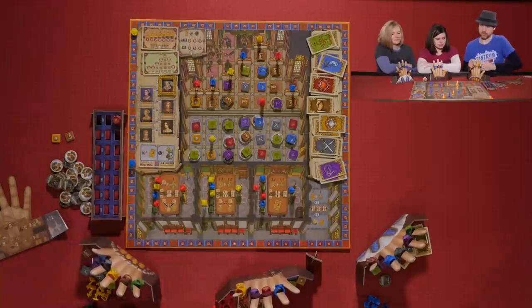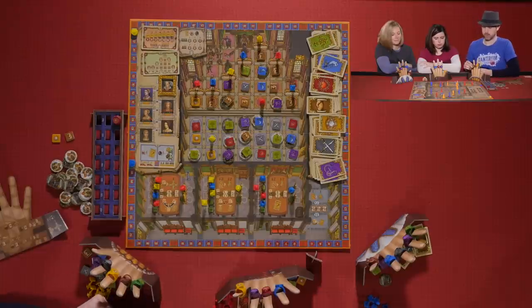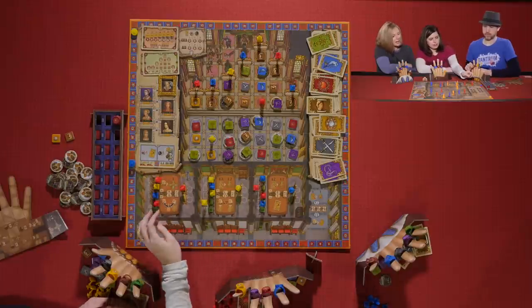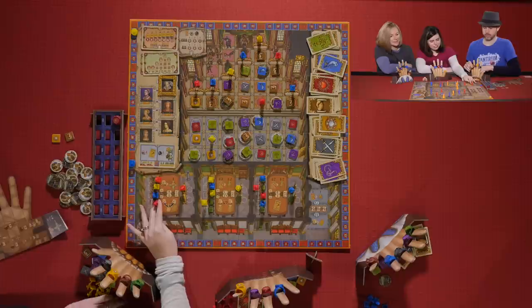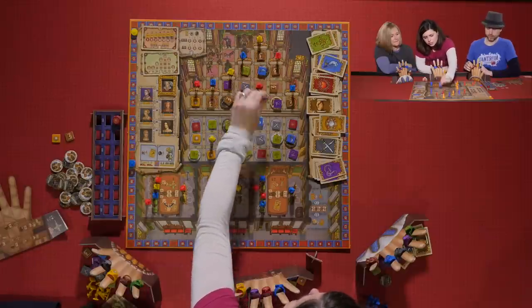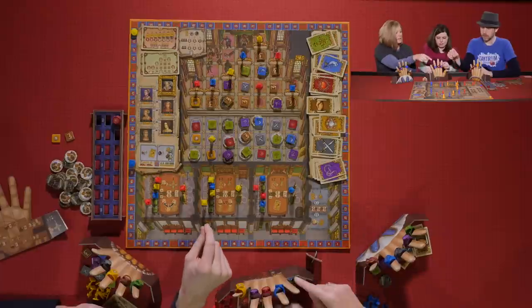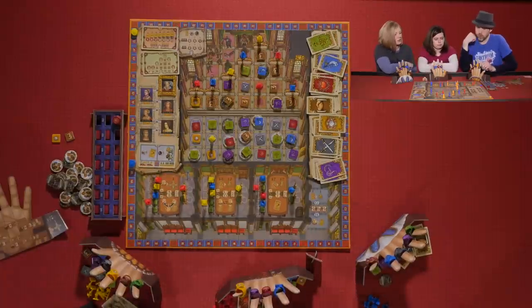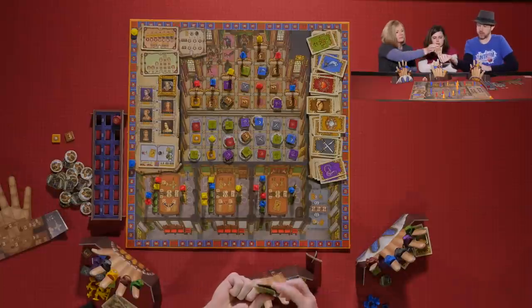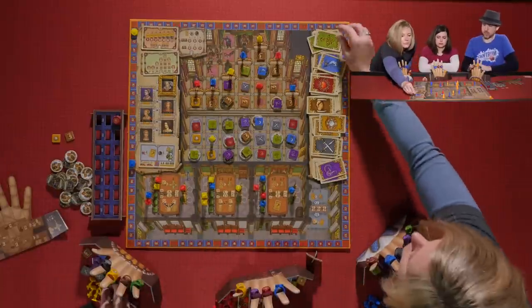Melissa takes her turn. She activates the A action and moves up one spot, crawling up the track. Kevin points out she should have moved backwards. Kevin then activates a courtier and discards two green cards, going up green-green on the track, coming for Melissa's position. He takes a purple card.